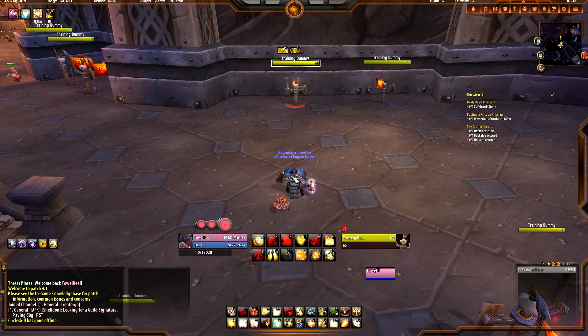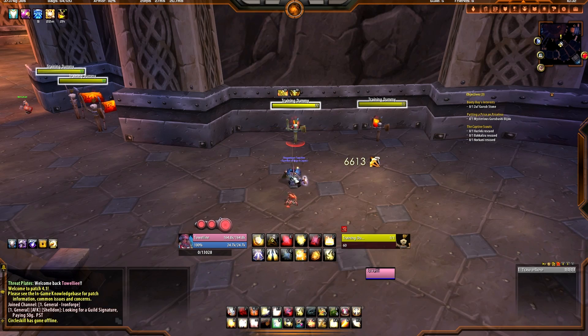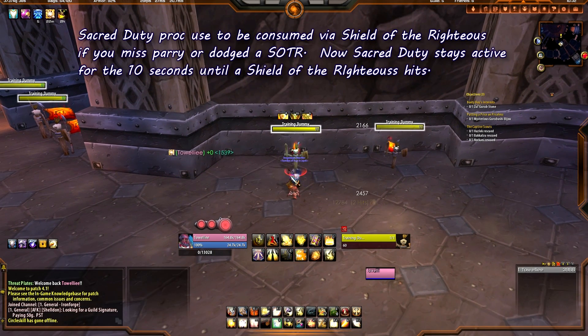The next change is one that wasn't even mentioned in the actual patch notes. Before, when you had Sacred Duty active and let's say you had one, two, or three Holy Power Points and you hit Shield of the Righteous — if your Shield of the Righteous parried, missed, or dodged, it would use your Sacred Duty no matter what, and that was bad. Because then you'd have to generate another Sacred Duty proc in order to get a nice Shield crit.